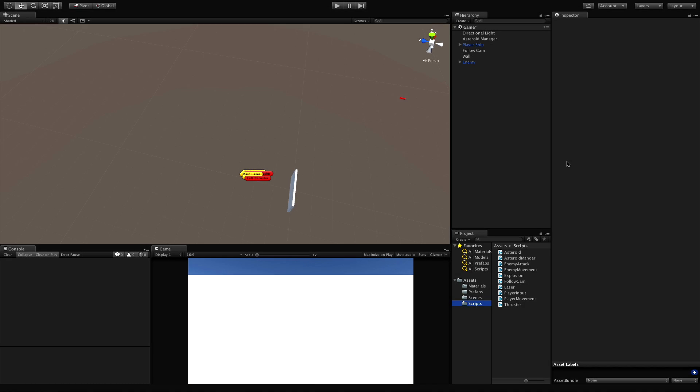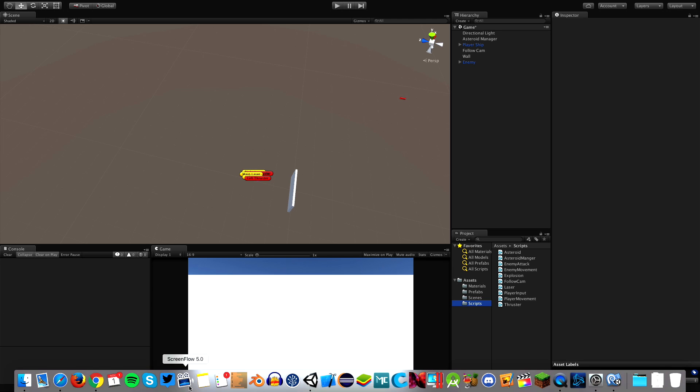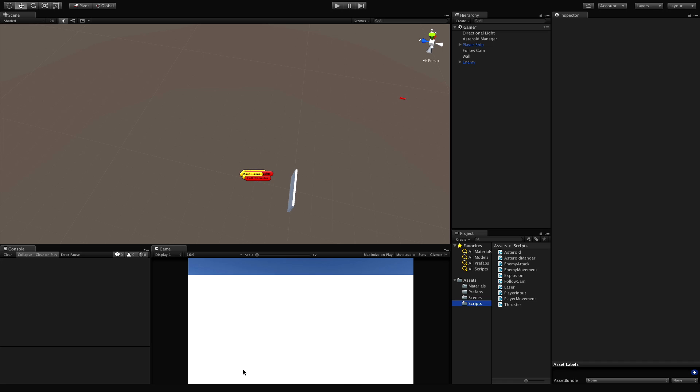In today's lesson I want to start creating shields for our player. Every time we get hit by something or run into something, we take a point of damage to our shields. Let's start with 10 health points. Over time they also regenerate — if you can avoid getting hit for two seconds you get a point back. For now I'll output to the console every time we take or regenerate a point of damage, and when we get into UI we'll add a UI element. If we hit 100 likes, we'll attach the UI to the ship itself.